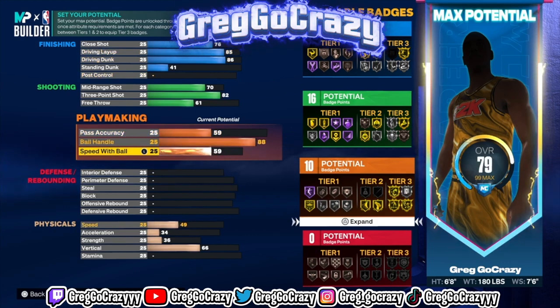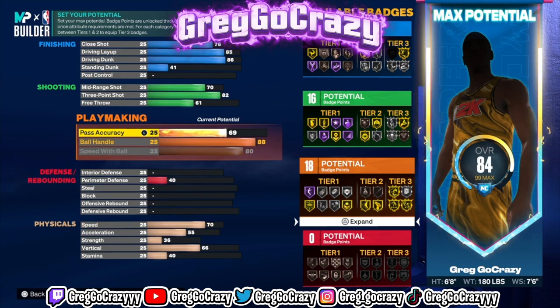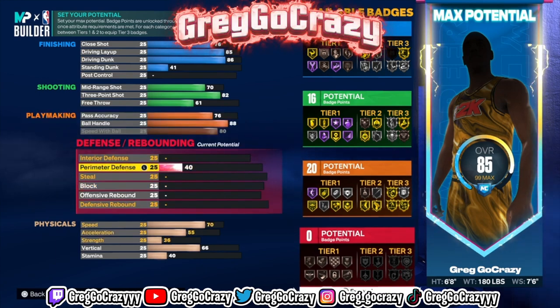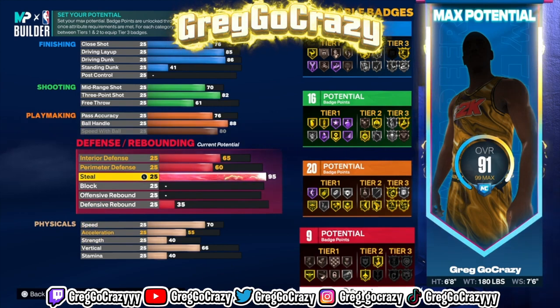You could put ball handle at 89 if you want, but I put mine at 88 because gold versus hall of fame doesn't really make a difference. I put my pass accuracy at 76 so I can get some of the playmaking badges I'm used to.